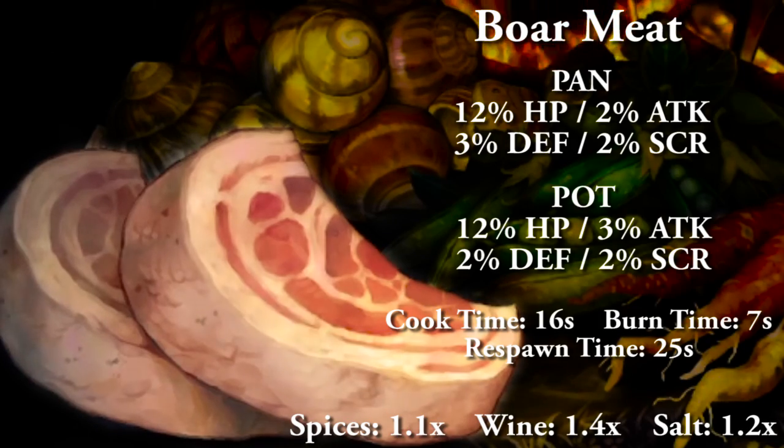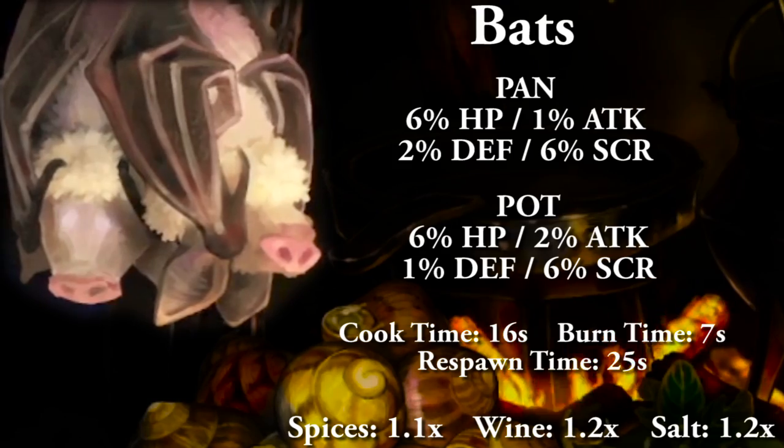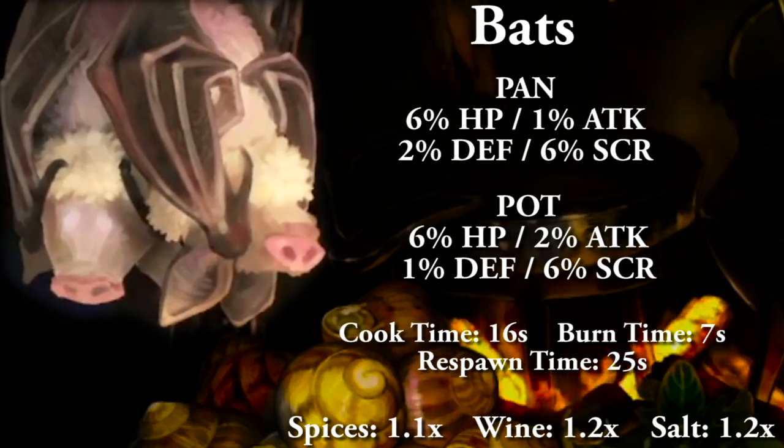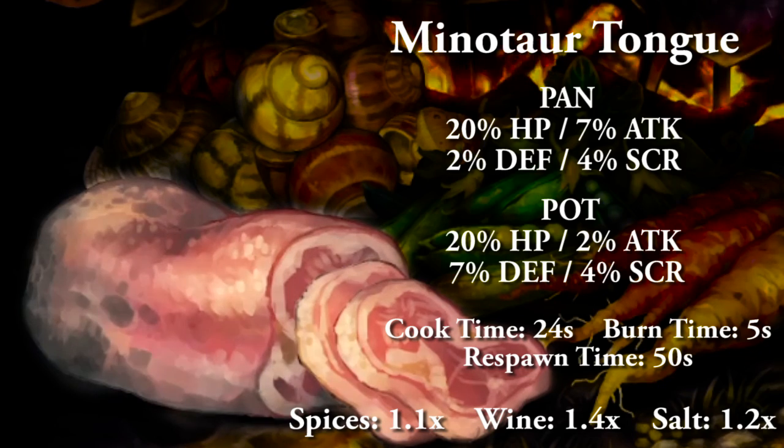In the Ancient Temple Ruins general food spread, boar meat is your best bet for HP, attack, and defense depending on pot or pan. If you're more focused on boosting your score, you're going to want the bats, which give you a great score boost for a general food spread. In the boss food spread, you only have two boss foods to choose from, and between the two, the minotaur tongue has the best stat boost in all categories.